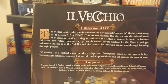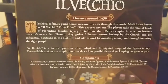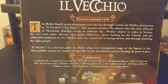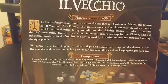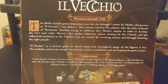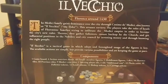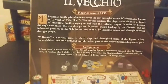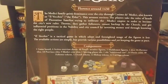You can check them out at kfeergames.com. El Vecchio is set in Florence around 1430. The Medici family gains dominance over the city through Cosimo de Medici, also known as El Vecchio, the Elder. This arouses envy. The players take the roles of heads of Florentine families to try to infiltrate the Medici Empire in order to become the city's new ruler.